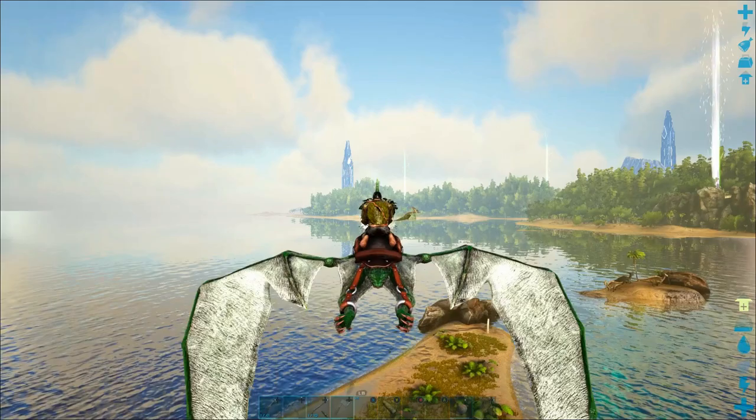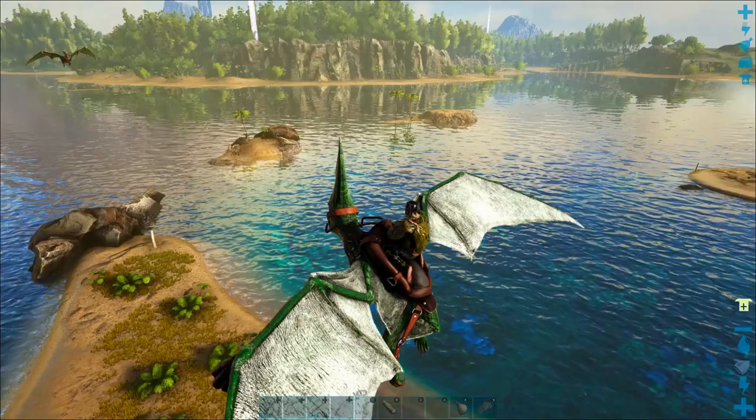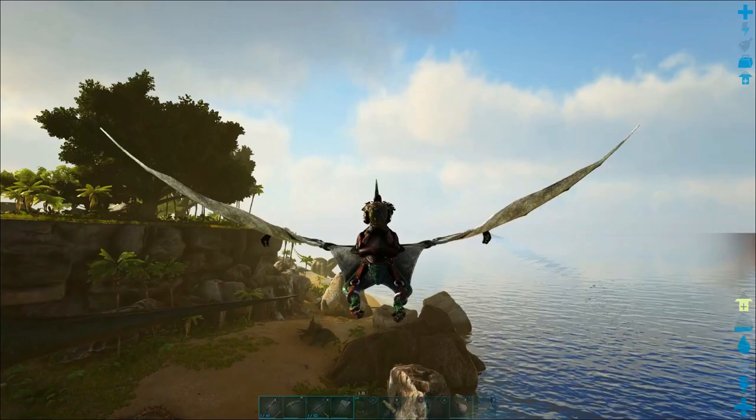You can kill them pretty easily with your pickaxe, as long as you're standing between them and the water, because they always run straight for the water when you start attacking them. If you just shoot them once with a crossbow, you'll probably kill them, but I like to save ammo as much as possible.